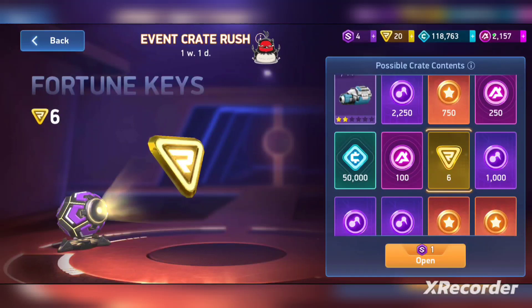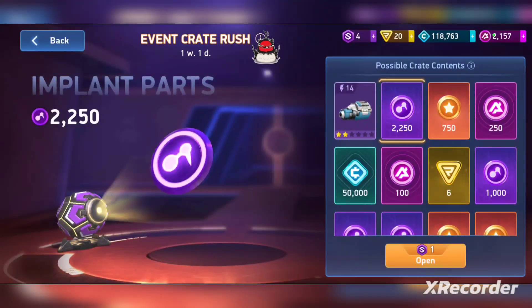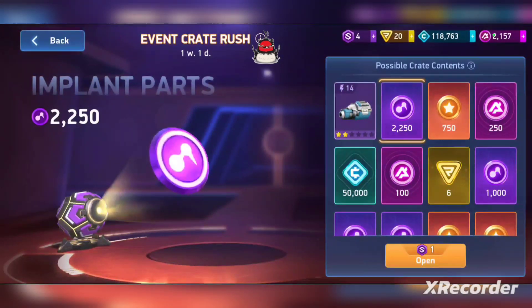That's close to enough for a 10-pull and a 20-pull. Those are the main ones you want to be using — I don't recommend doing the five-pull just because you don't get enough bang for your buck. The credits, pilot marks, and implant parts are all super valuable — that's all the resources you're gonna need for your mechs and your weapons. While it's not a lot of resources, it is a decent amount that they're giving you for free.